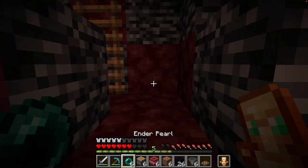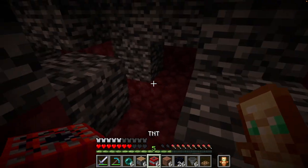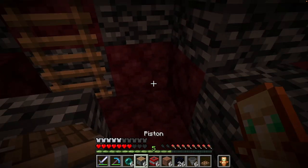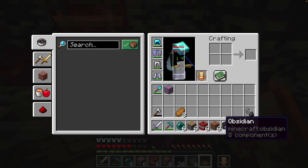Pretty simple thing. You're gonna want some pearls — you don't need six, well you might need six if you keep messing up. You're gonna need some TNT, some other random block — doesn't really matter as long as it blows up — a piston, obsidian, a trapdoor, and then some levers.